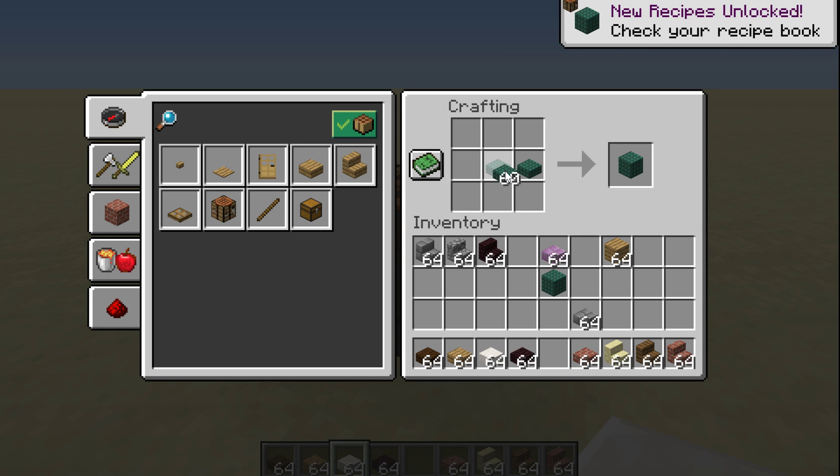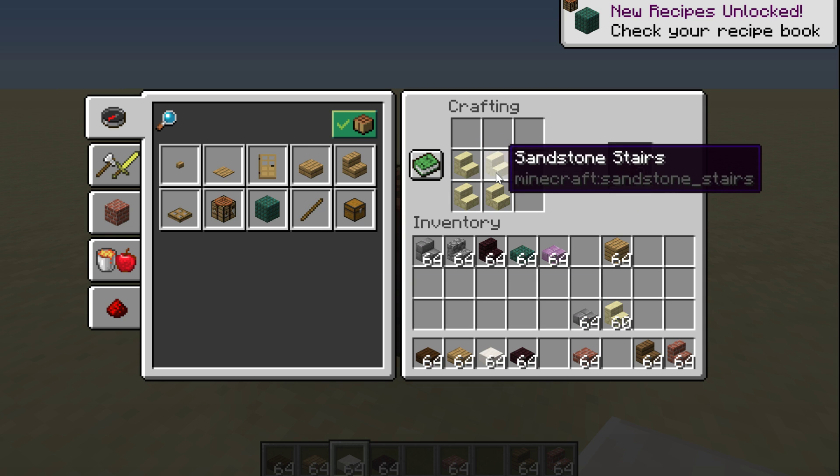So by doing this, we can craft it back to its original form. And of course, three of those can make the same amount of slabs. Now when you do this with stairs, you are going to get four for four stairs.